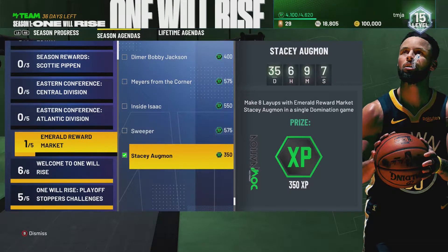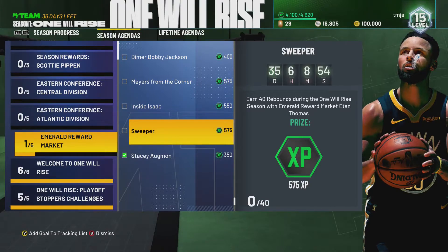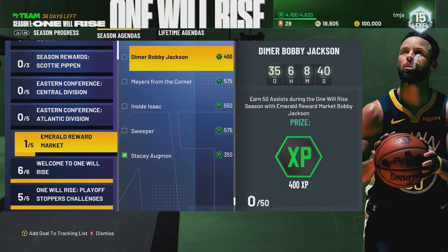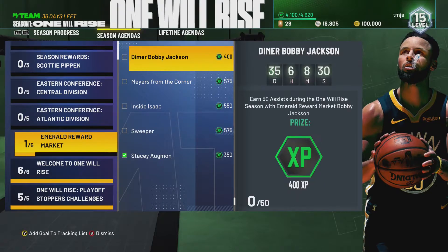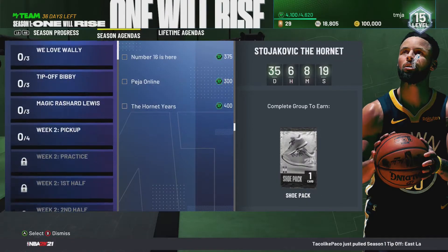I bought all of these emerald players that have challenges in my last video. I got the Stacey Augmon one done - you just have to score eight layups in a single game. I haven't used this Etan Thomas card yet, I'll throw him in the lineup. Myers Leonard needs 35 three-pointers - I don't know if I'll do that one unless I do it in unlimited where it's easier to shoot. 50 assists with Bobby Jackson - we still gotta finish those. You get a bunch of XP and one token for completing all those challenges, so even without Myers Leonard we're still getting XP from the other stuff.